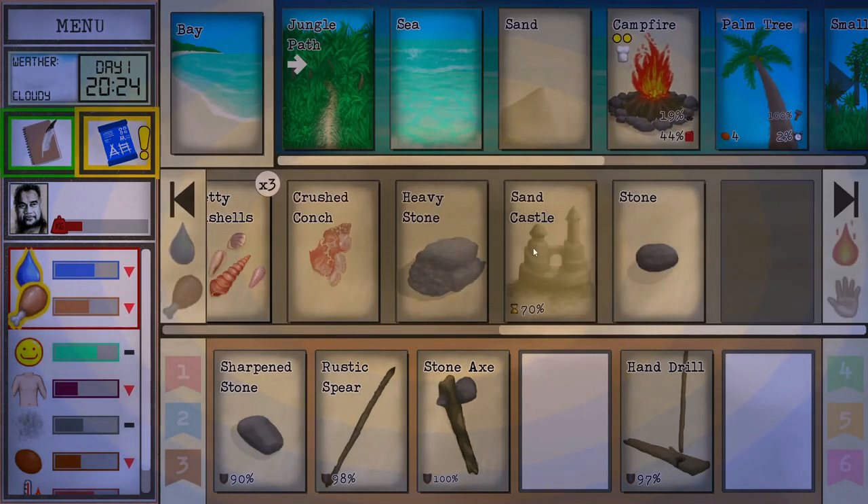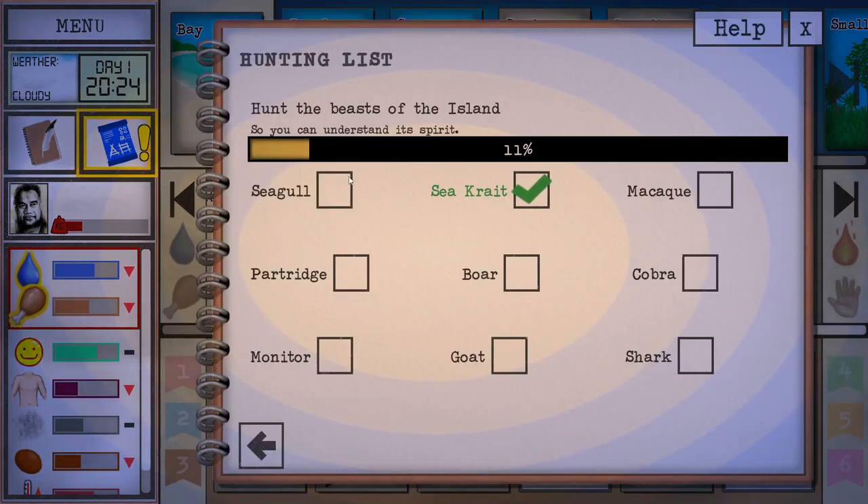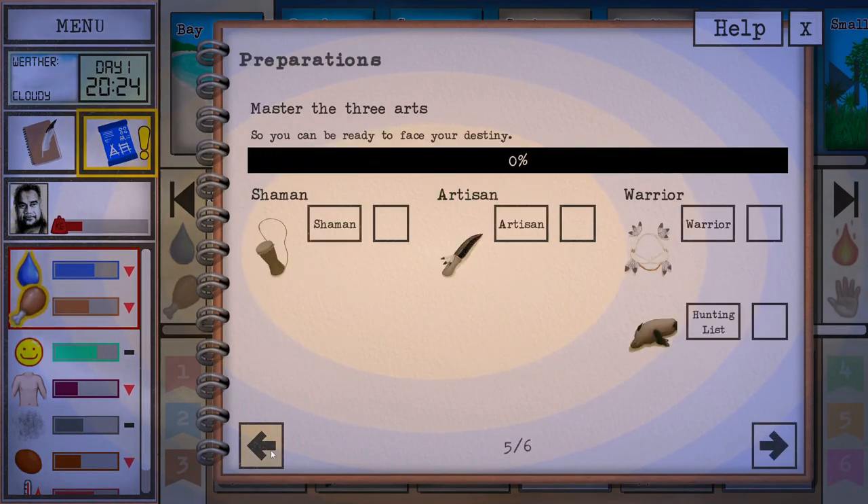We'll give that some time. We'll take a look at this - going through some of the icons and it says we've got a hunting list. We just got the sea crate. Maybe in the morning we'll do - look, a goat! A shark! Are you kidding me? There's more too - man, this game's got some depth on it. Trust me guys, we're going to be doing a few more episodes of this. This is going to be a whole series.